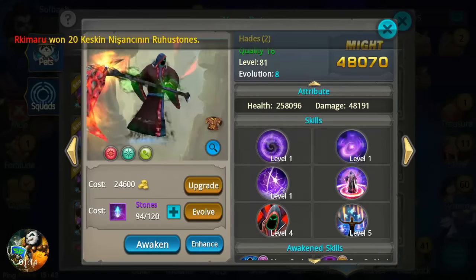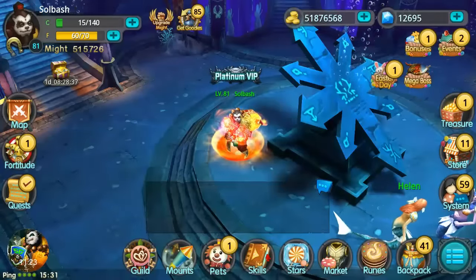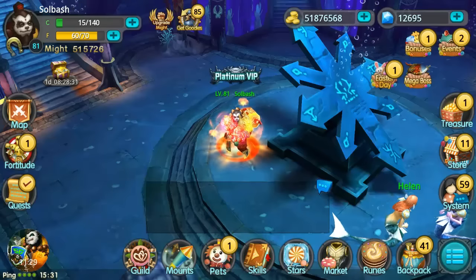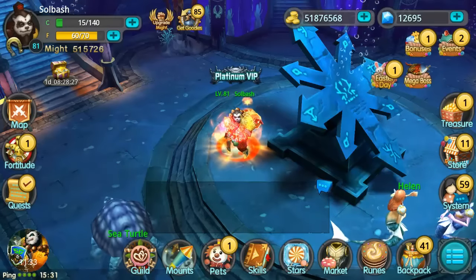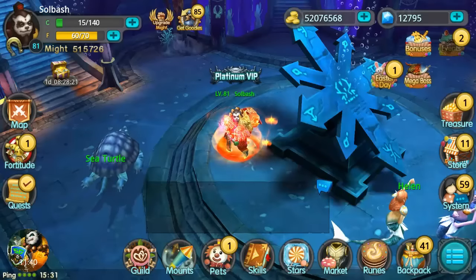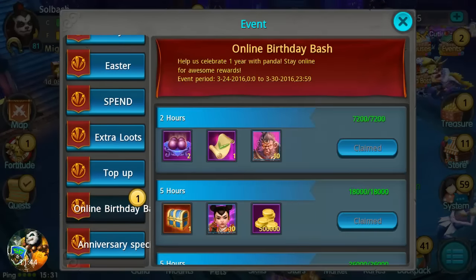That bumps my might up to 516,000 — and that is an enhanced and skinned-out Hades. This is Hades, one of my most favorite pets, and I do recommend you farm this every day. Get those four shards from the moment you start playing this game and you will not regret using this character. That's gonna be it for this video — thank you so much for watching, like, comment, and subscribe. I am Soulbash, you guys have a nice day.